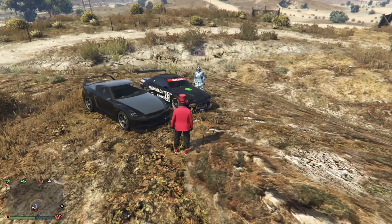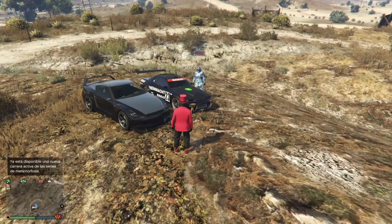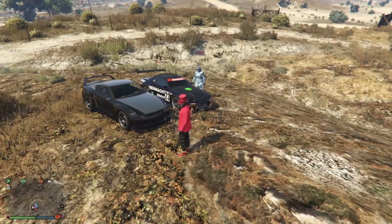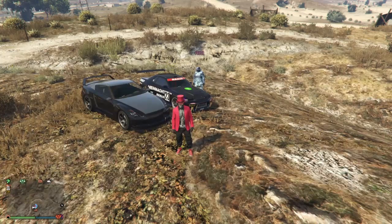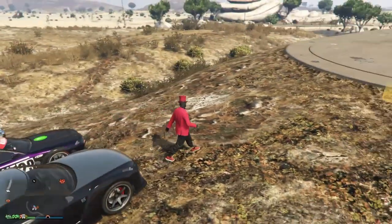Cristian tiene que acceder a una actividad: pulsará el botón Options, se irá a Online, seleccionará Actividades creadas por Rockstar y dentro de Misiones buscará la primera misión, que se llama 'Robo de Titanes' aquí en España — creo que 'Trabajo de Titanes' en Sudamérica. Es la primera misión dentro del apartado de Misiones de Rockstar.